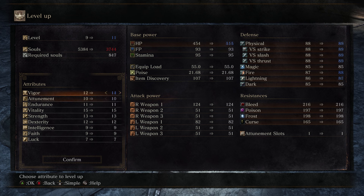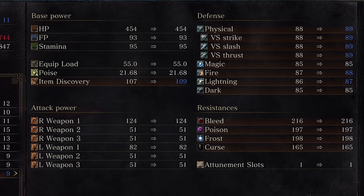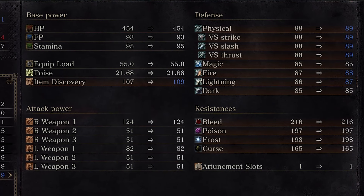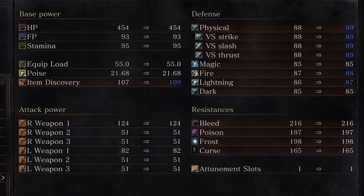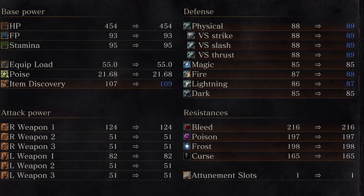Vigor is Health Points. Attunement is Focus Points and spell slots. Endurance is Stamina. Vitality is Equipment Burden. Intelligence is Spell Requirement and Damage. Faith is Miracle Requirement, with Pyromancy being both Intelligence and Faith based. Luck is Item Discovery. Poise is not affected by your stats, only your equipment. Physical damage types are Standard, Strike, Slash, and Thrust. Special damages are Magic, Fire, Lightning, and Dark.